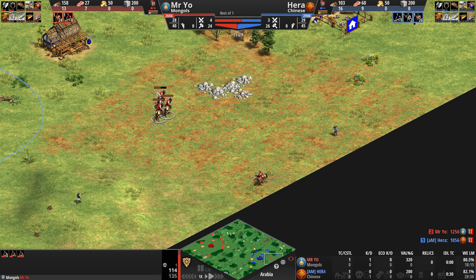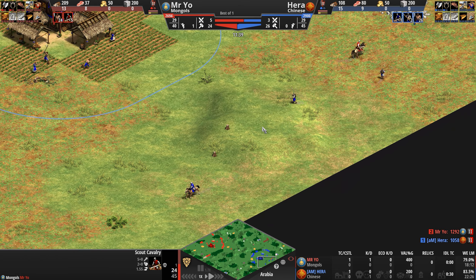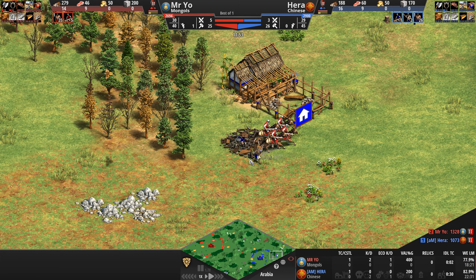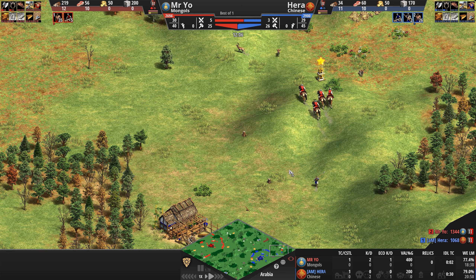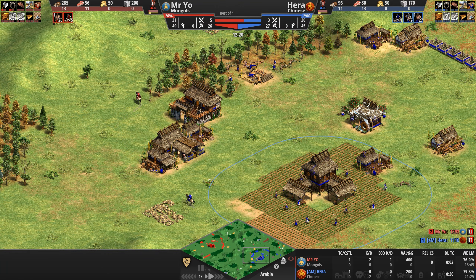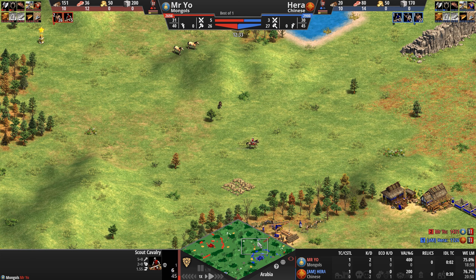Hera, just circling around the map, tried to wall these scouts in — instead ended up losing the villager and the stone as well. I don't think he canceled that gate; I think he lost the stone. A bit of a sour start here for Hera who is now down two kills to zero, one of which is a villager.